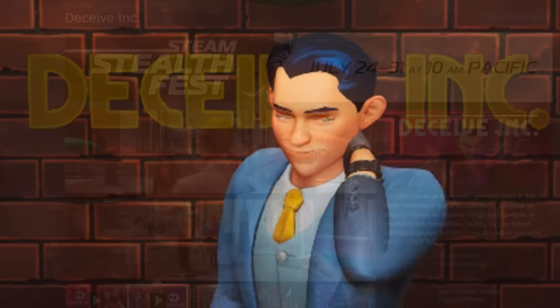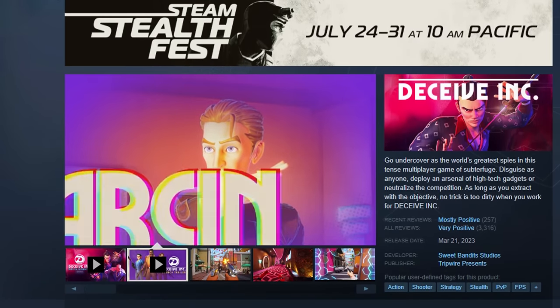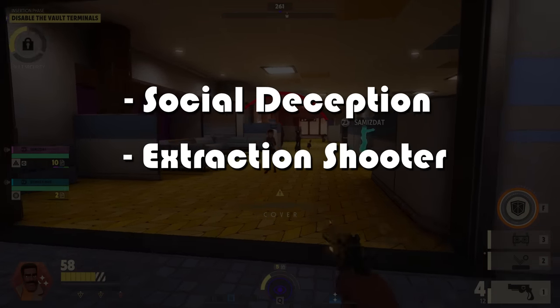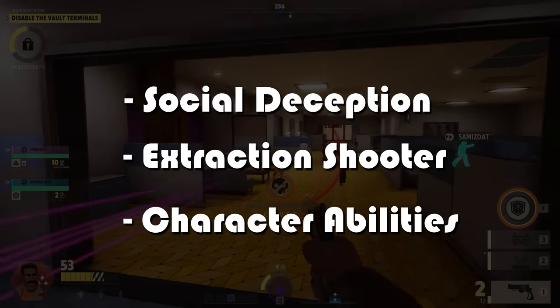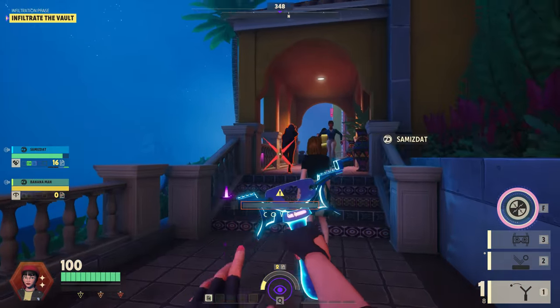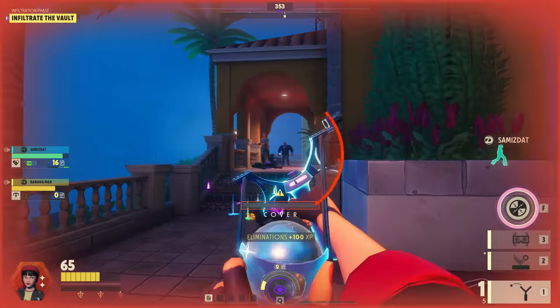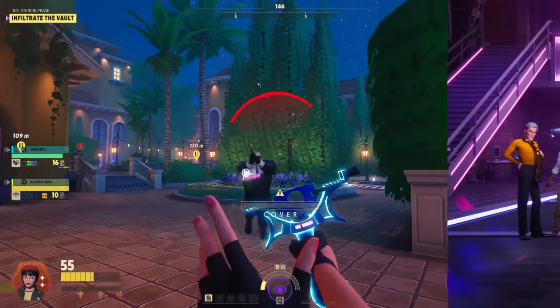Maybe you're like me and you saw Deceive come out in the spring and it definitely had your interest, but you just missed it and got stuck in your usual cycle of games. Social deception, extraction shooter, character abilities — it has the whole gamut of things that pique my interest. I finally got a chance to play it thanks to Tripwire sponsoring this video, and I have some thoughts for anyone on the fence about buying it, especially while it's on sale.